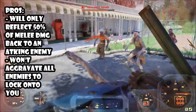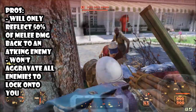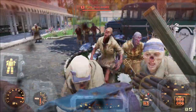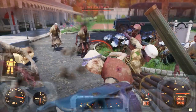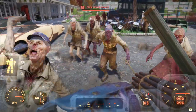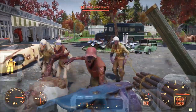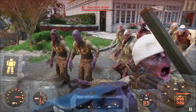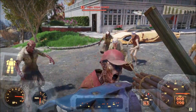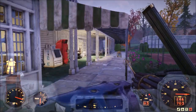With low level enemies, Reactive Plates are actually a little slower because they're not a constant damage. The enemies absolutely have to strike you with melee — or just strike you in general — in order to receive any damage. It's a little slow; they absolutely have to damage you in order for any damage to take place.